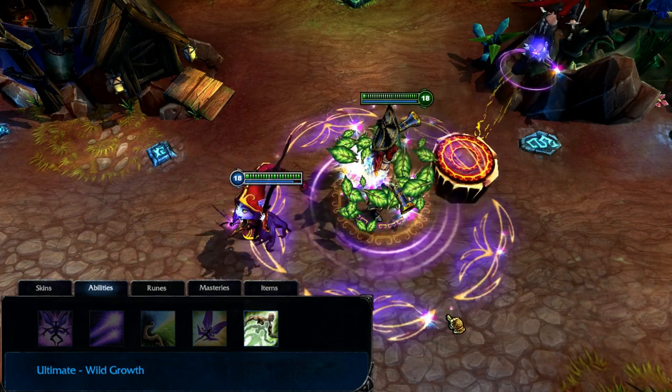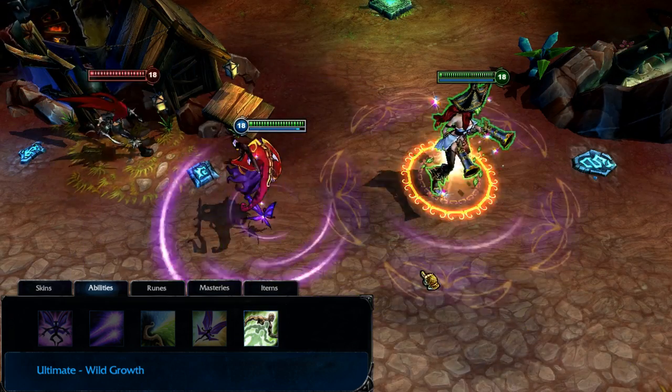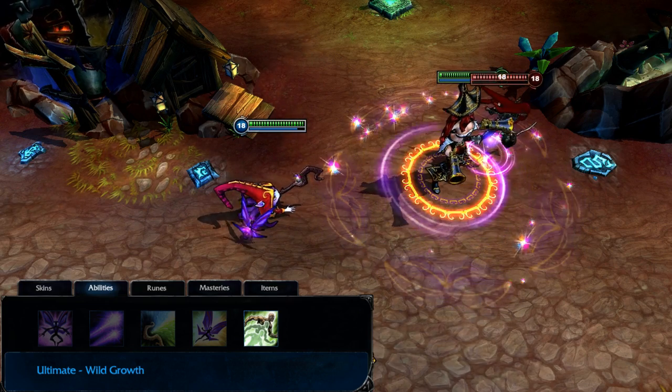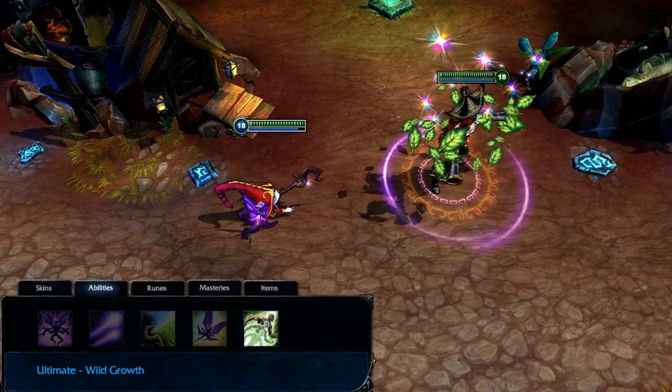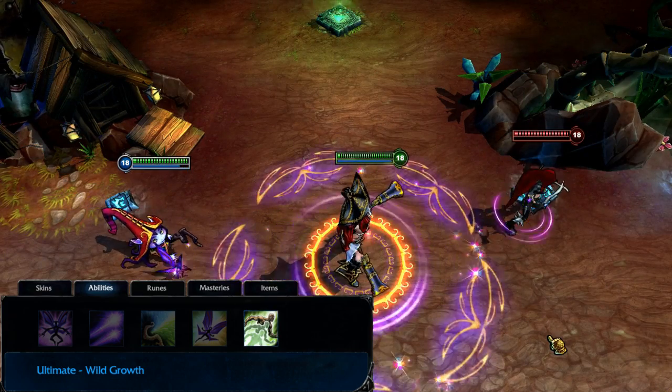Wild Growth enlarges a target allied champion, immediately knocking away nearby enemies. Additionally, your target is temporarily given bonus health and an aura that slows all nearby enemies. Because of the power of Wild Growth, you'll want to rank it as soon as possible at levels 6, 11, and 16.